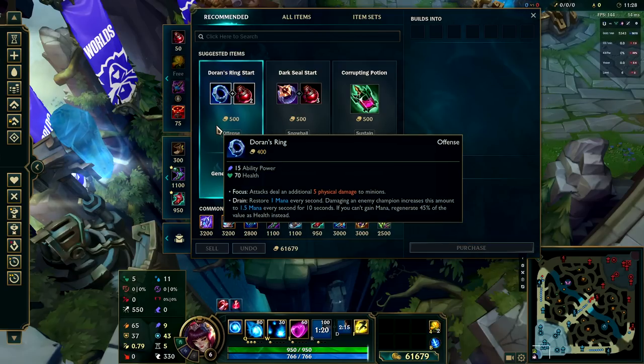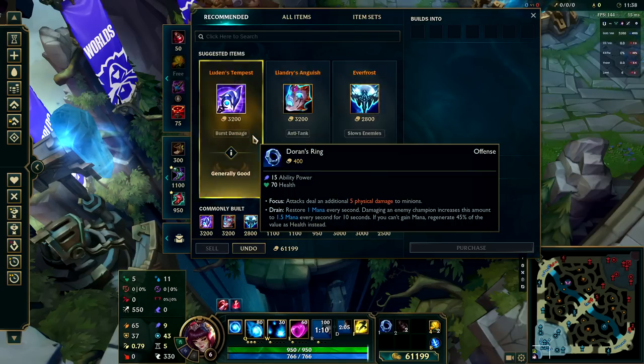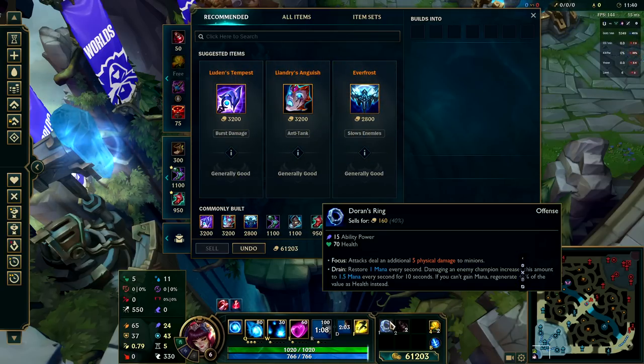The two most common starters are a Doran's Ring with two health potions, or you could also go for the Corrupting Potion if you're looking to trade with enemies a little bit more. Personally, if you're new to Ahri I would always recommend getting the Doran's Ring — it just makes last hitting even easier.